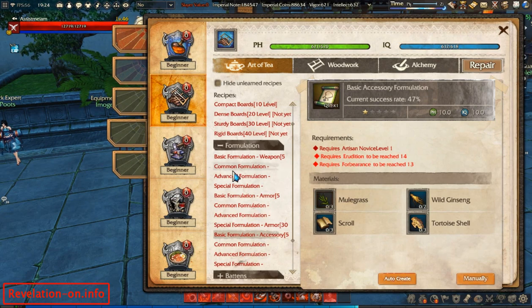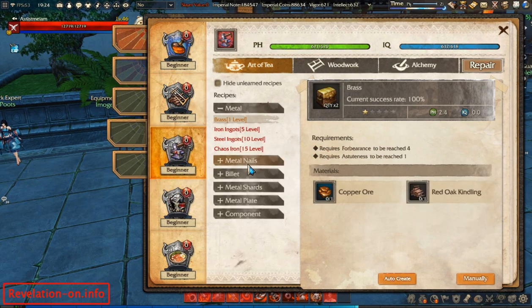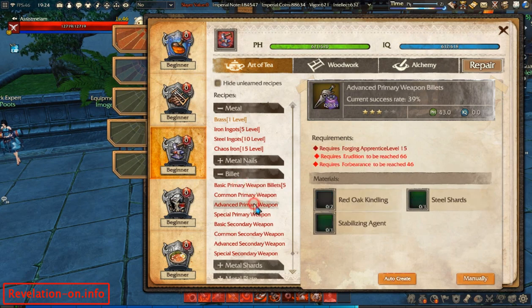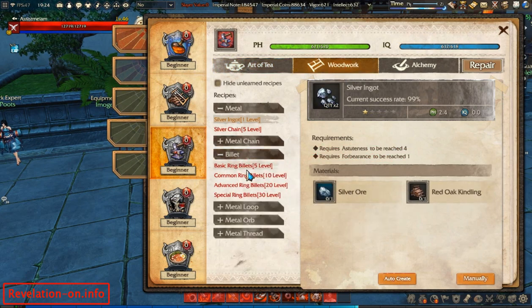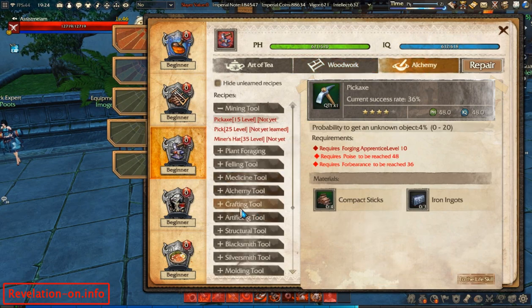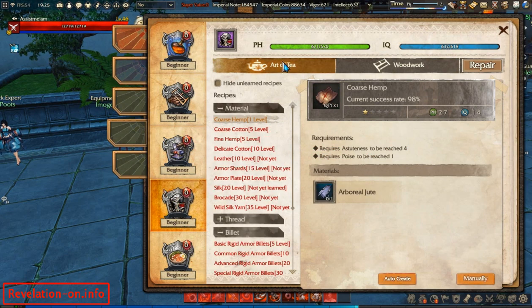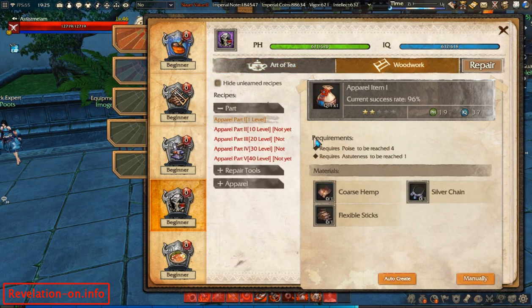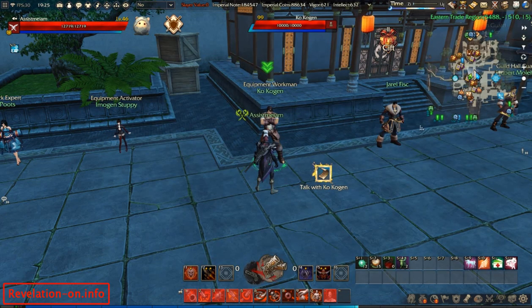Now where do you get your billets? You get them from both the weapon and armor tabs. On this page is the billet for weapons, on this one we have billets for rings, and on the first page here are billets for armor. So basically this is where you get your billets and your formulations.